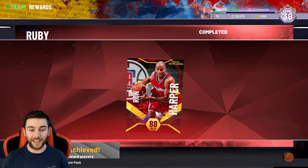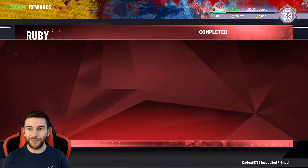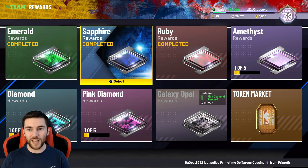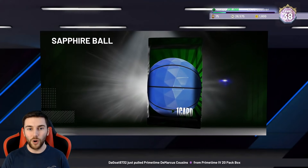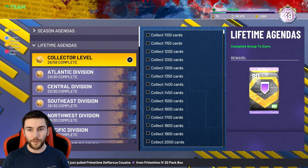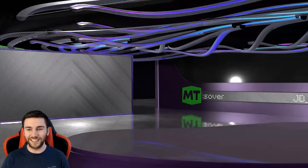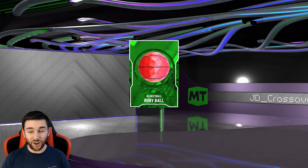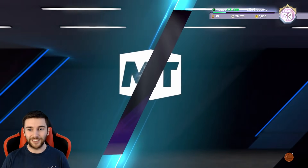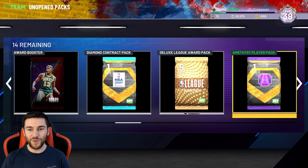For now, let's take all these token cards. This is going to get us to 1,100 cards, and we're going to have Diamond Danny Manning. We'll leave it with the Emerald, Sapphire, and Ruby wands complete — we get the Emerald Ball, the Sapphire Ball, and the Ruby Ball. Since yesterday we've made 200 cards.